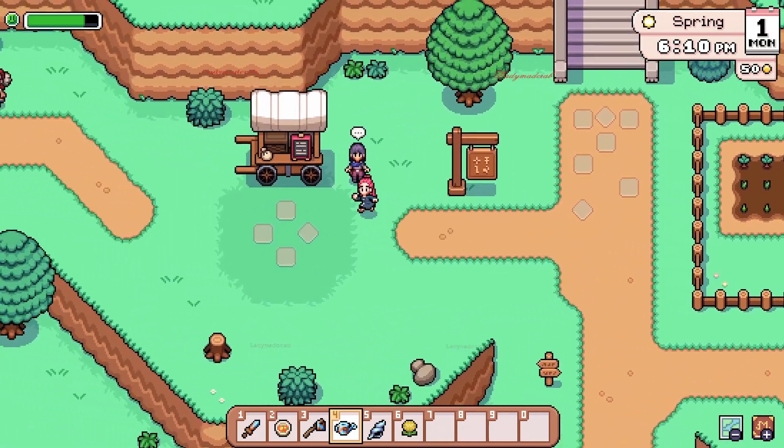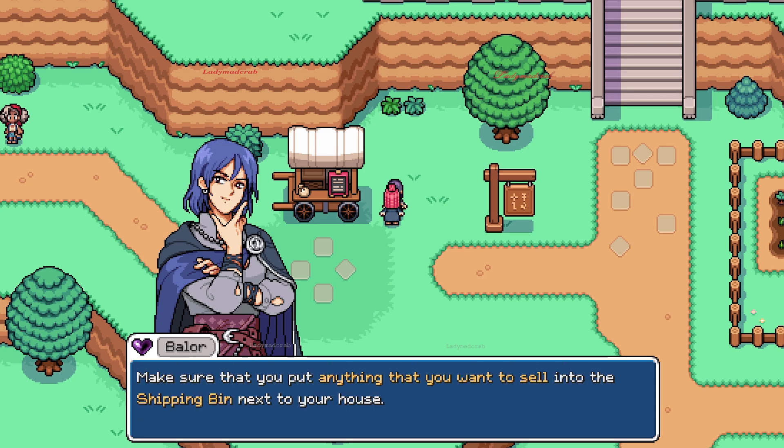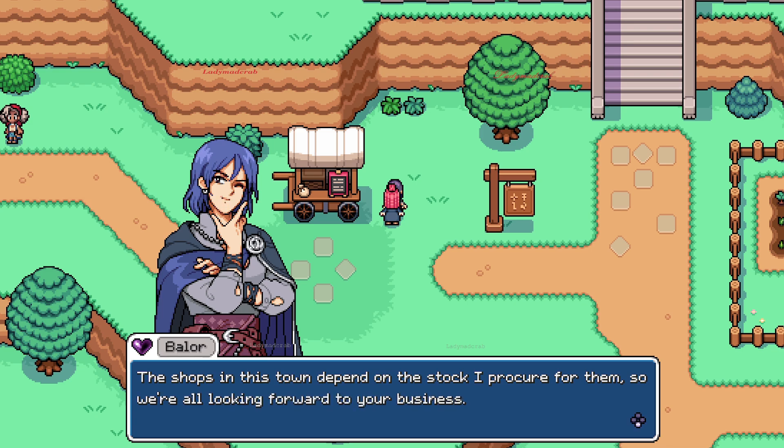It's already 6 PM, so let's meet this person. This is Balor, the merchant I met. He says: 'I'm glad I bumped into you. I've forgotten to mention — make sure that you put anything that you want to sell into the shipping bin next to your house. I'll pick up your shipment and leave your payment overnight. The shop in this town depends on the stock I purchase for them, so we're all looking forward to your business.'